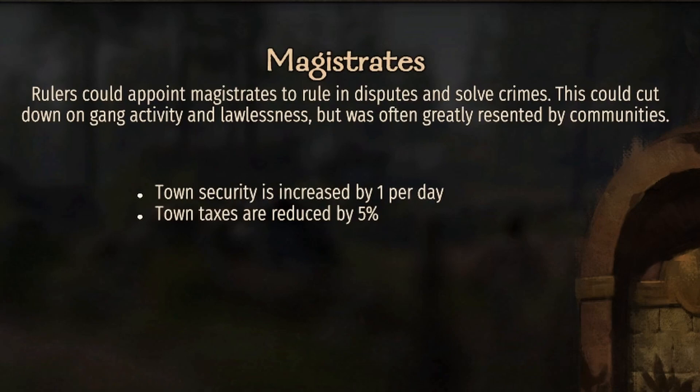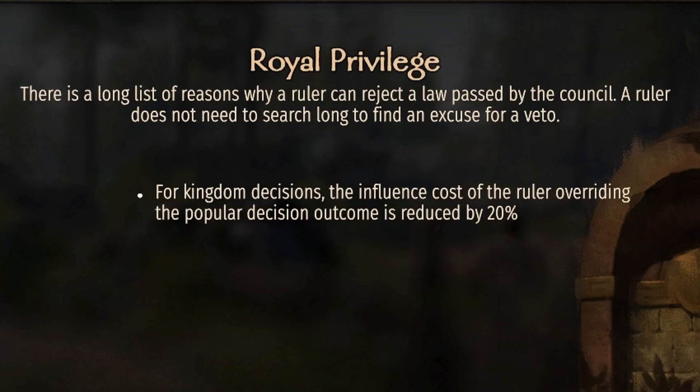Magistrates: town security is increased by one per day and town taxes are reduced by five percent. Once again a little bit less taxes, but you're going to increase that security. Security and loyalty run alongside each other, so having higher security is going to give you a little bit higher loyalty as well.